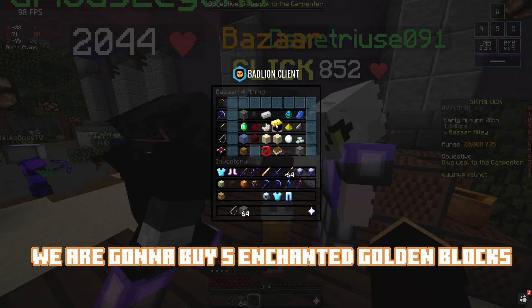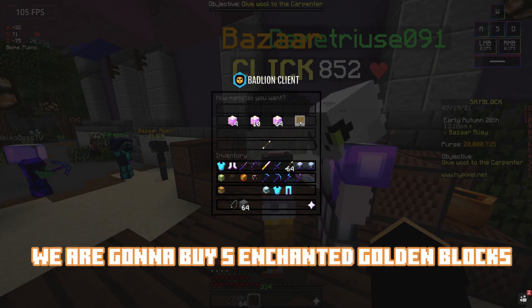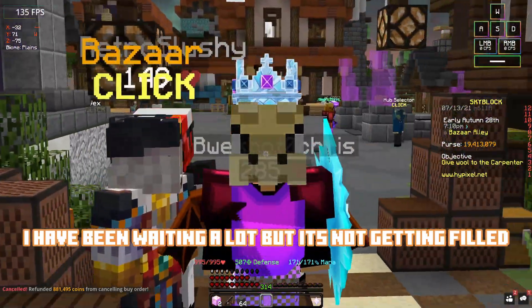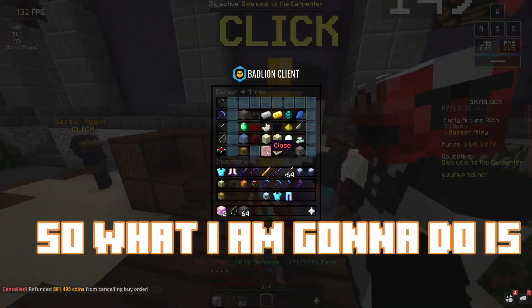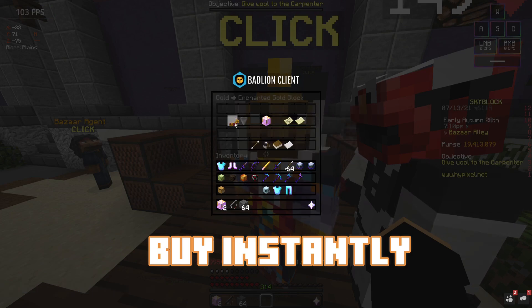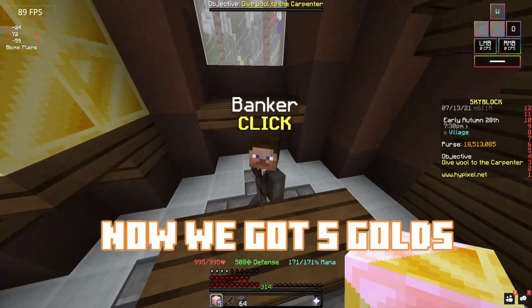So we're gonna go and try to get five golden blocks — 1.5 mil. I've been waiting a lot, it's not getting filled, so what I'm gonna do is I'm gonna buy instantly. Alright, so I'm gonna go gold, buy instantly — now we've got five gold blocks.